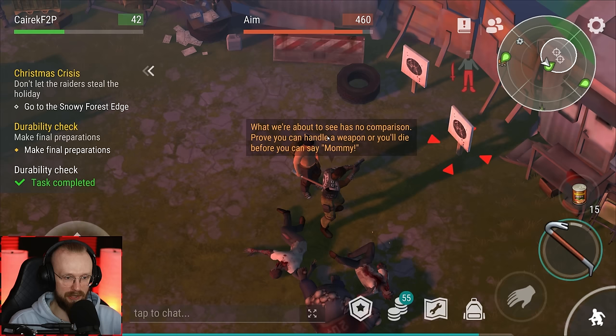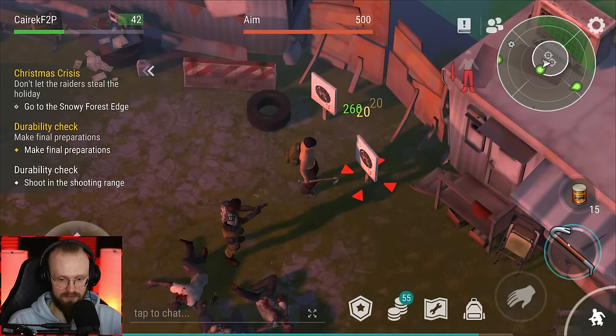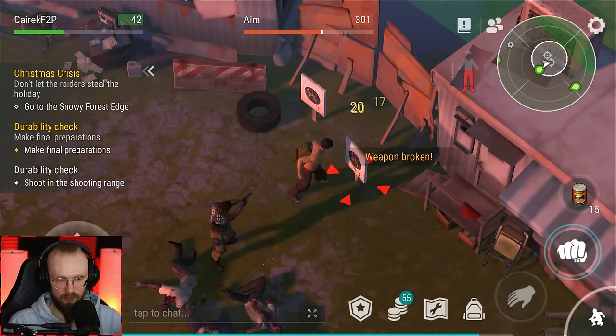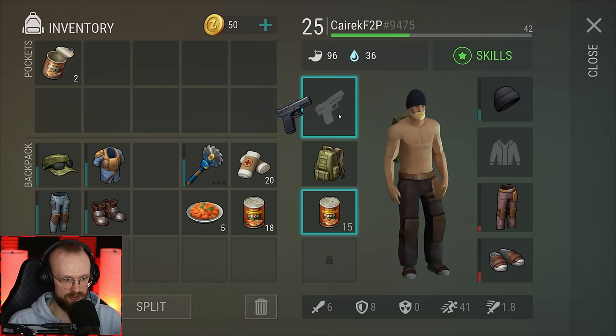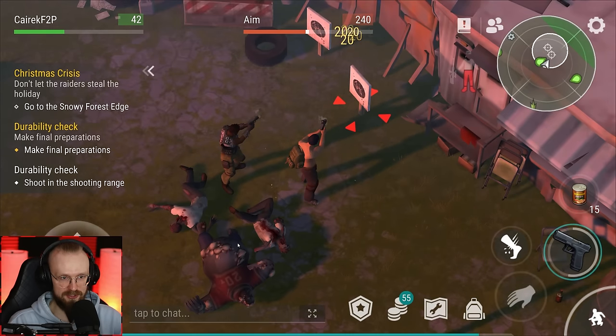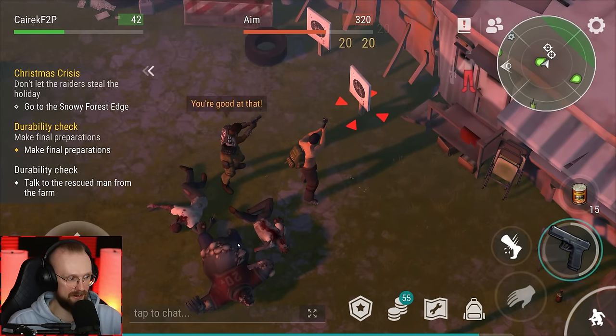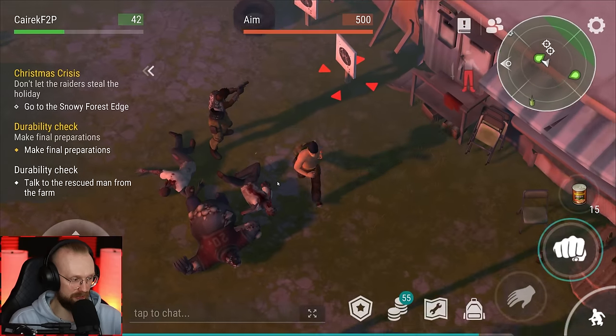'Welcome. What we're about to see has no comparison. Prove you can handle a weapon or you'll die.' Shoot in the shooting range. We could either shoot or maybe I could just fist punch this thing. Do I really have to shoot it? But what if I don't have a gun? How many more shots do I have to do? Is that it? There we go, finally we did it. I just wasted my Glock because of those idiots - that felt so wrong.